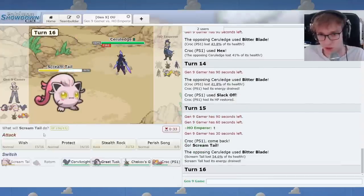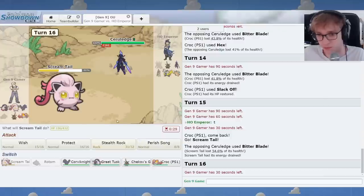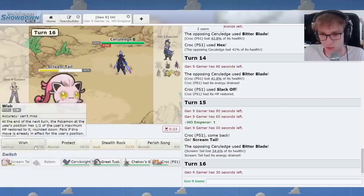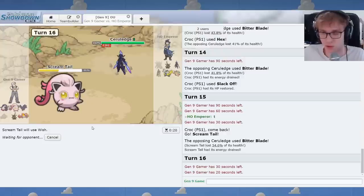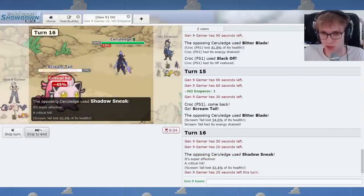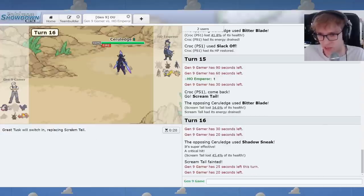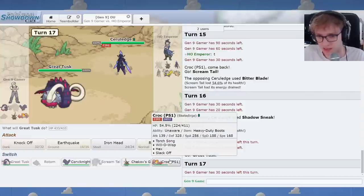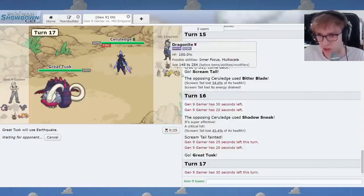We can go for Wish on the way out. Shadow Sneak. I think Great Tusk can live one hit with its natural bulk and then kill this, because I think we need Skele-Durge to hit Dragonite. So I'll go for an EQ. If you go Dragonite here, I can just go to Endure. Weakness Policy. Damn, dude. I do have Sucker Punch, so there's that.